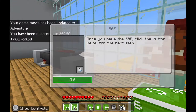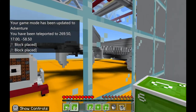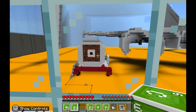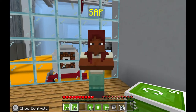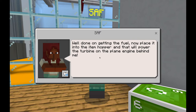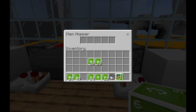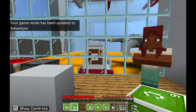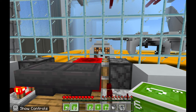Outside you can see the airplane with the engine and the turbine that you need to power. By putting fuel in here, you'll be able to make the turbine spin. The NPC will congratulate you and say: place the fuel in the item hopper and that will power the turbine on the plane engine. Right-click the hopper, place the fuel in, and the turbine is now powered. That is the sustainable aviation fuel part of the game. If you're just playing this part, you don't need to watch further. Otherwise, head back to the start to do the lithium battery.